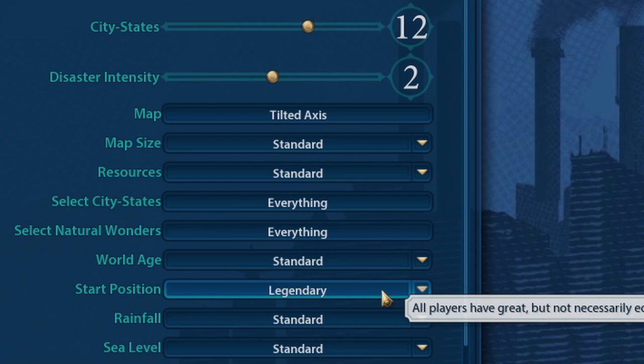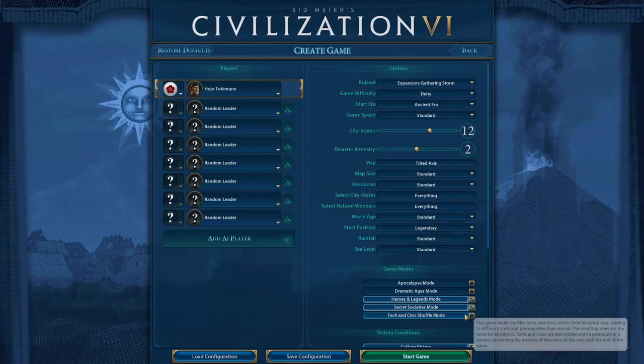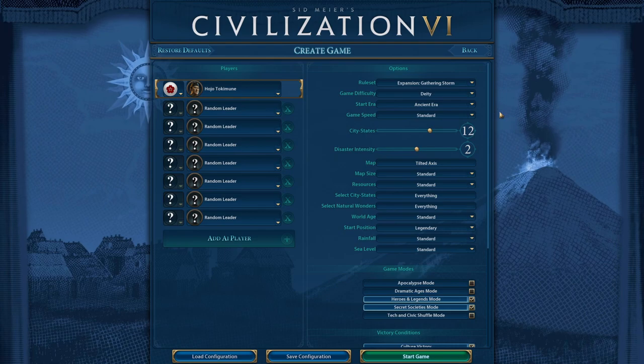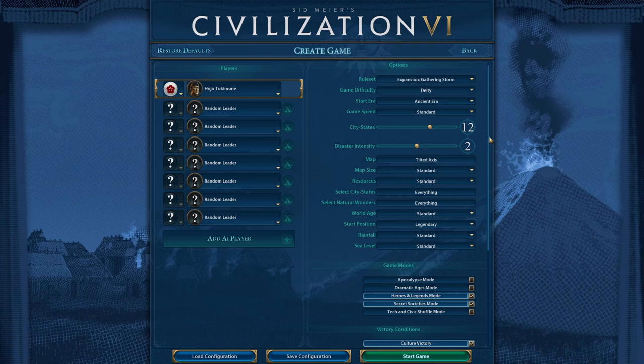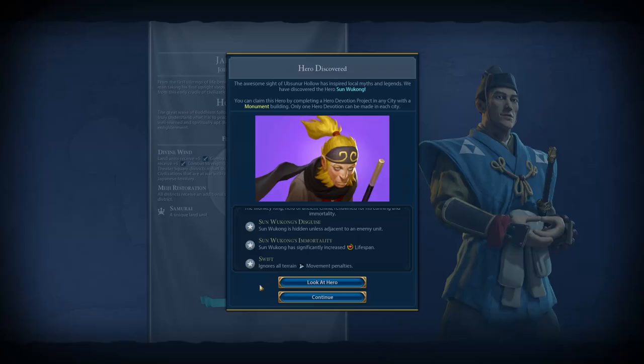Now, this applies to every player in the game, not just you. The AI will also get a Legendary Start, but not necessarily equal. Here are all the settings — we are playing on Deity, and everything else is basically on default. I enabled Heroes and Legends mode and Secret Societies mode. Let's get started, this should be interesting.